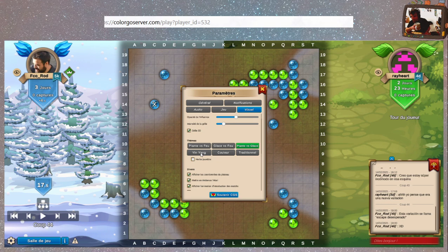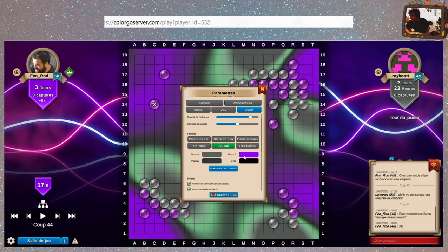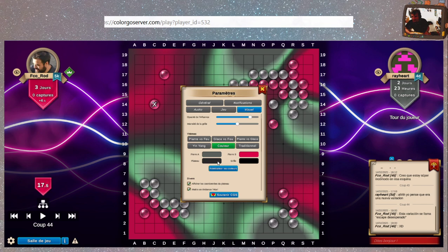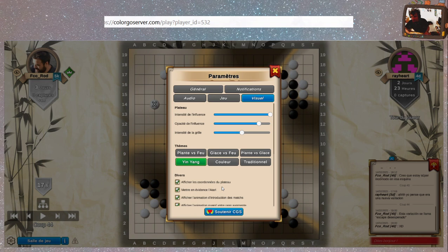On visite un petit peu les différents trucs. Plantes vs glace, herbe jaunâtre — c'est quoi herbe jaunâtre ? Vous voyez la différence ? Moi je vois pas de différence. Couleur. Un petit vert-gris-rose. Avec un plateau blanc et une grille jaune — attention, vous ne vous y attendez pas. On va vite changer de visuel pour un petit yin-yang.